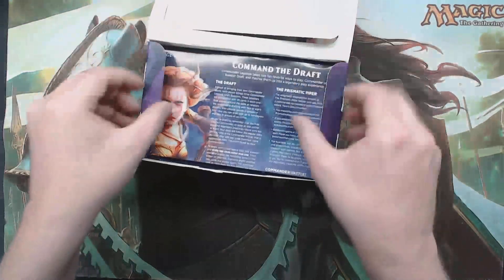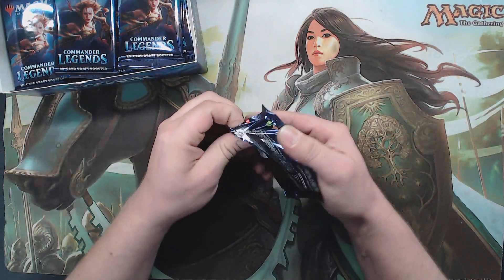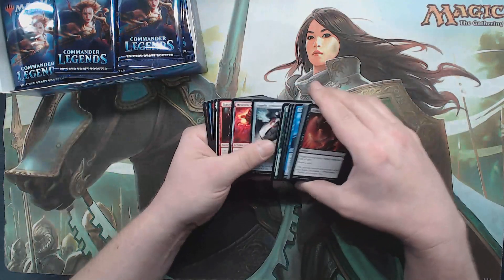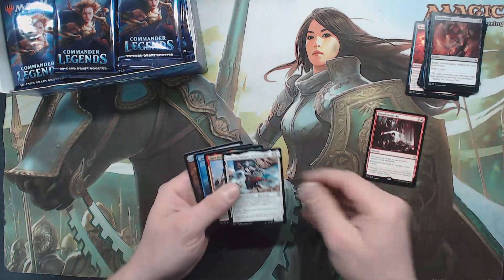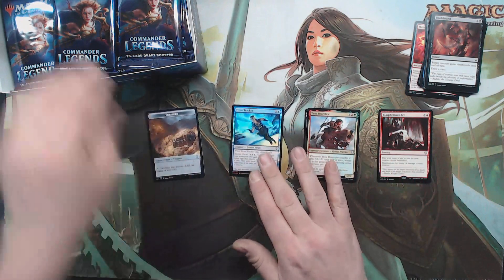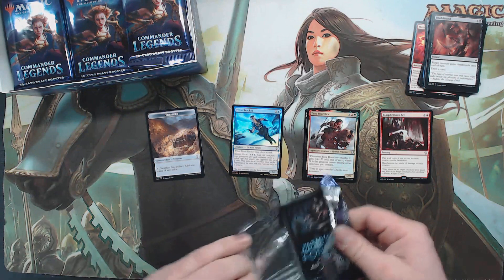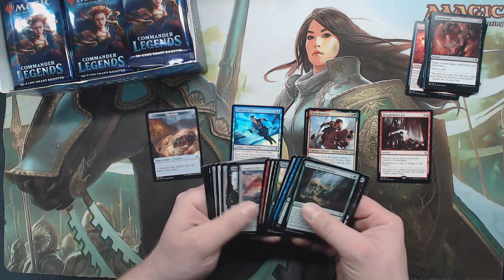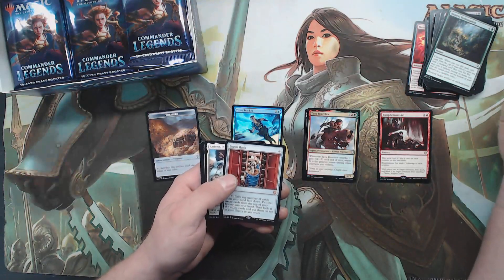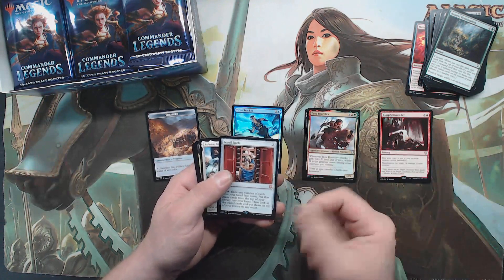We're just gonna fly past the commons because we all know they're all good — blasphemous act, Arden, a bear claw, and Trove Tracker. Starting off kind of soft I guess. That first box probably set an artificial sense of standard. That's another Scroll Rack — never mind — that was in the first pack.